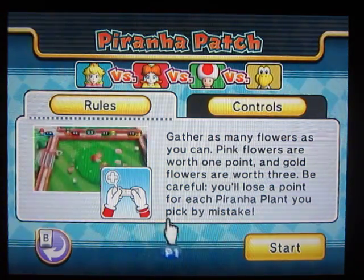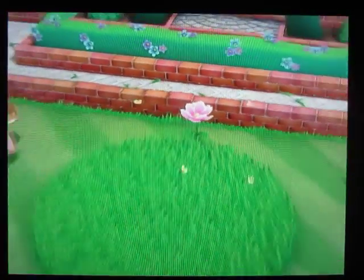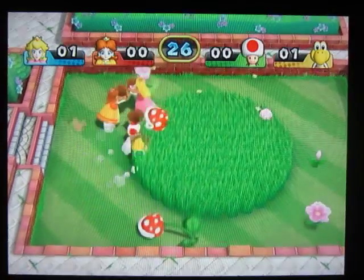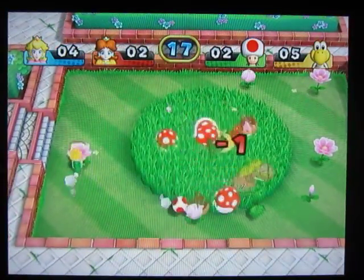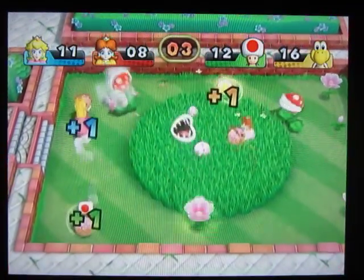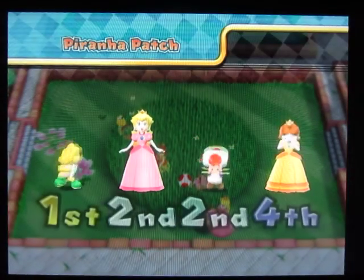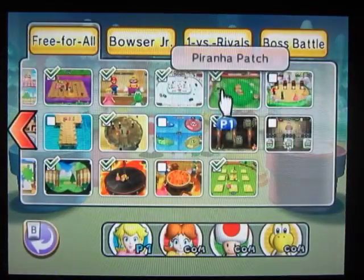Piranha Patch — grab as many flowers as you can. Pink flowers are worth one point, gold flowers are three. Carefully avoid picking piranha plants by mistake. This is like Flower Shower from R35 — you're collecting flowers, and the flowers are pink too. And Storm Chasers from Mario Party 3 Battle — you're running around crazy. Although in Storm Chasers, you're running around to water a plant you're holding, not collecting. But the resemblance is running around.